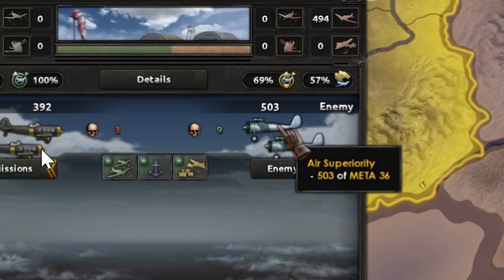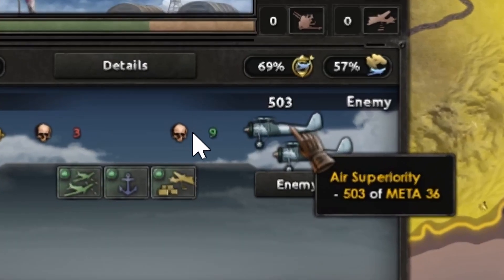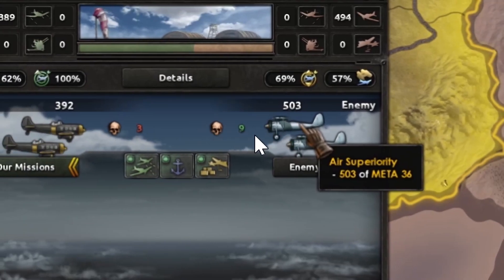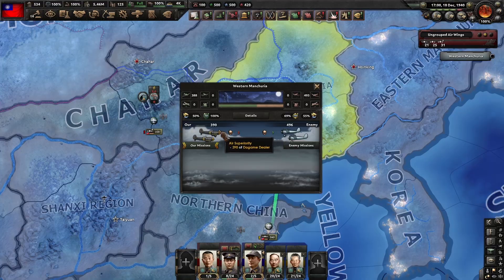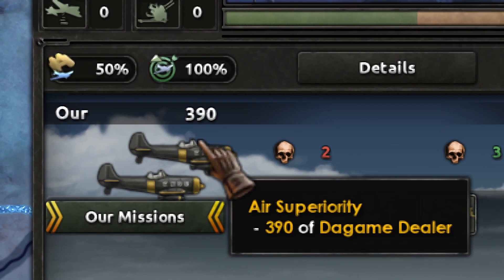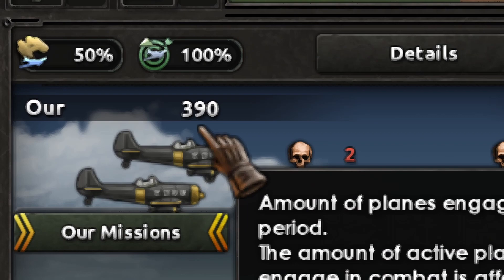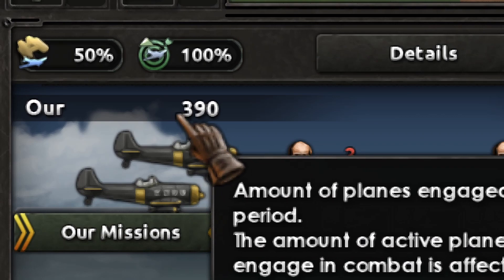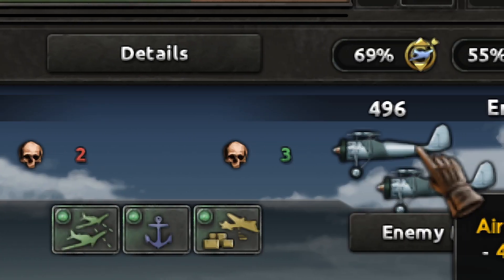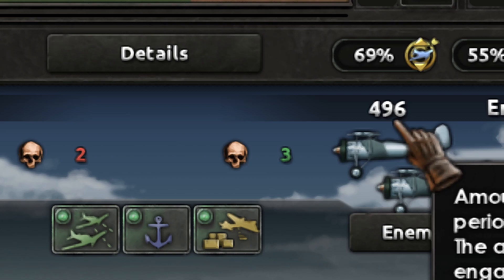I rewound it to see what happened — it lost 9 fighters when it was at 503, so we are going to do the calculations accordingly. With the pure heavy fighter, we lost 50 fighters since they were 440, so we lost 50. And we destroyed a little bit more than 100 — 104.